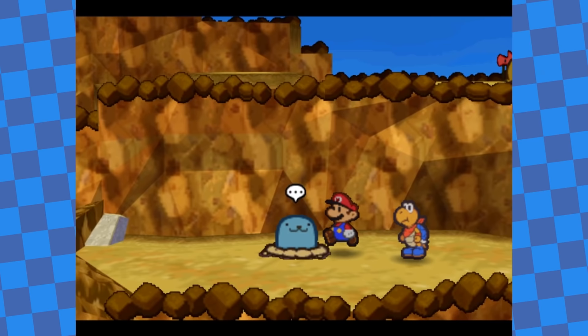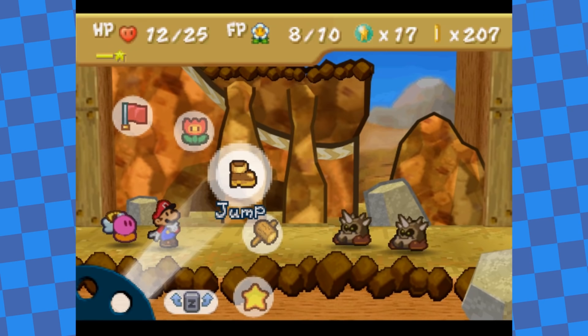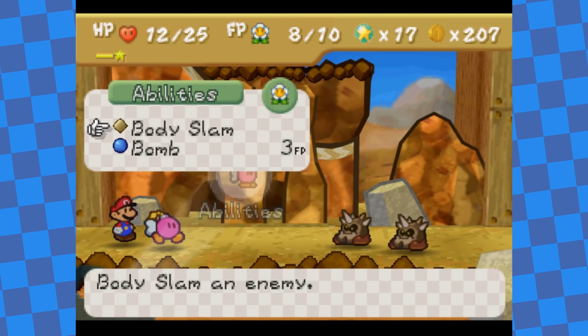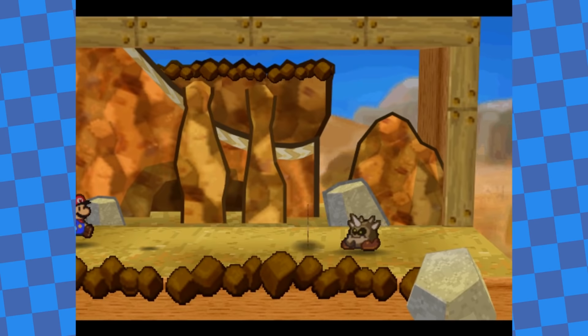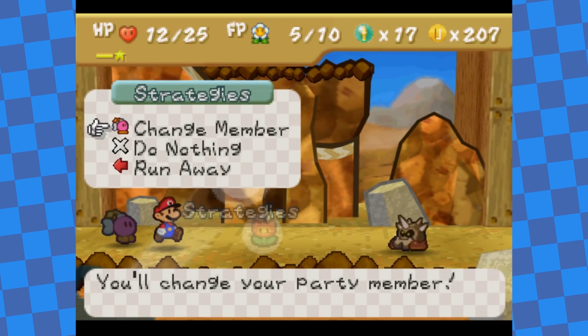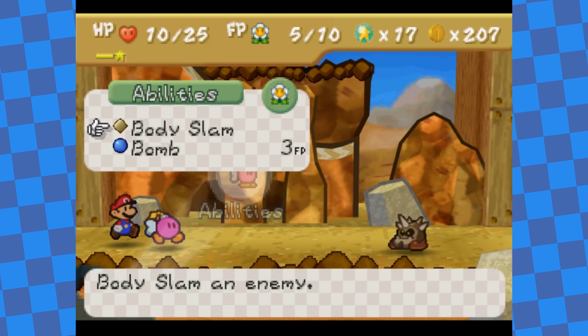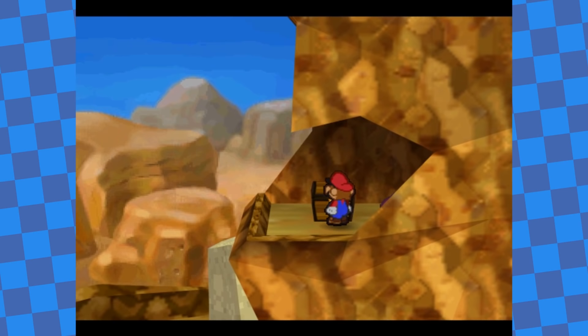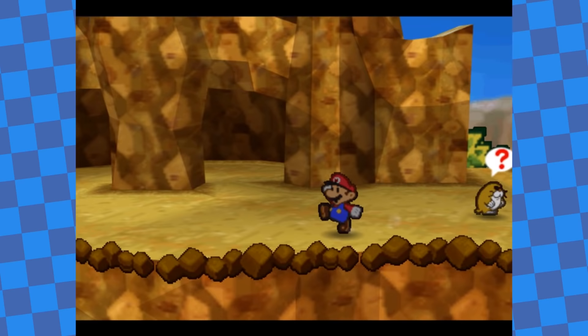On Mount Rugged, I said a friendly hello to Wacka and headed on my way. An enemy worth pointing out here are the Clefts — their defense is higher than other enemies so you can't damage them with normal attacks at this point, and you have to use items or special moves. In the Thousand Year Door I usually beat these with Super Guards, but that's not an option in this game so I tried my best to avoid them. I also picked up the Damage Dodge badge, which makes a successful guard lower damage by 2 instead of just 1. Since I can't Super Guard in this game, this is very valuable.